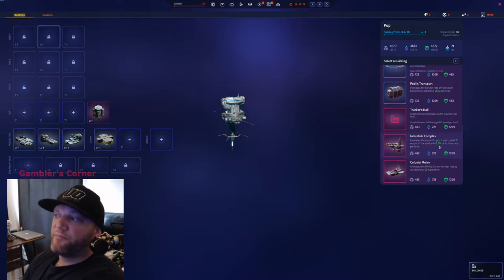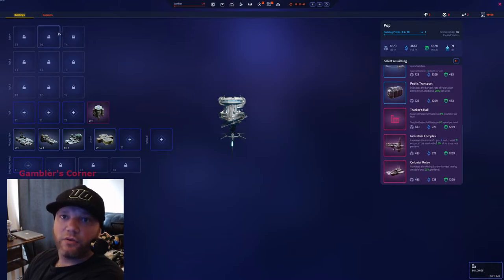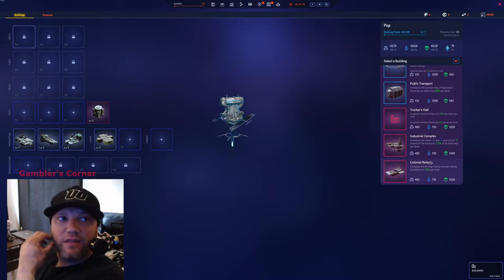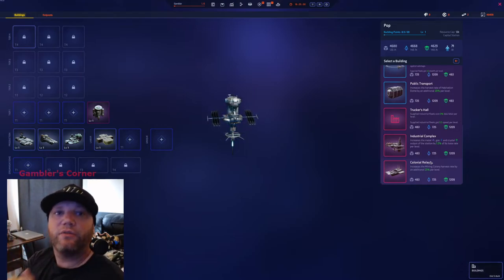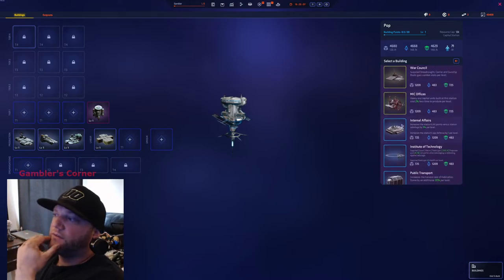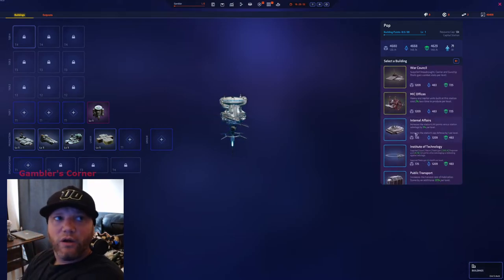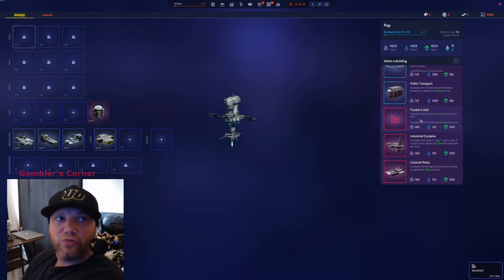If you go Zirachi on this thing for passive resources, you want Industrial Complex. Industrial Complex buffs your refineries — it increases metal, gas, and crystal output of this station by 1.5% per level. If you're making a lot of passive resources with Station Hall, refineries, and Frack Head, you go Industrial Complex and it buffs everything even more. If you ended up getting Mining Colony here, Industrial Complex is really good.